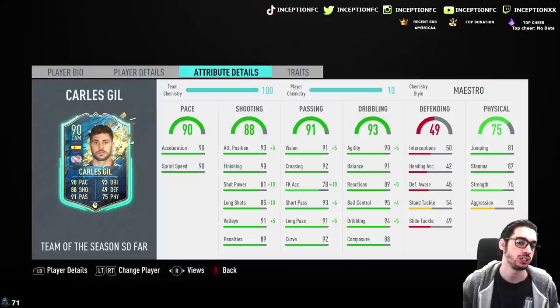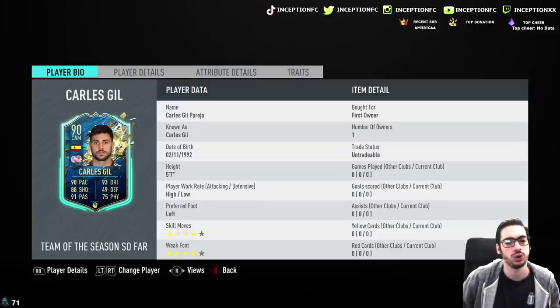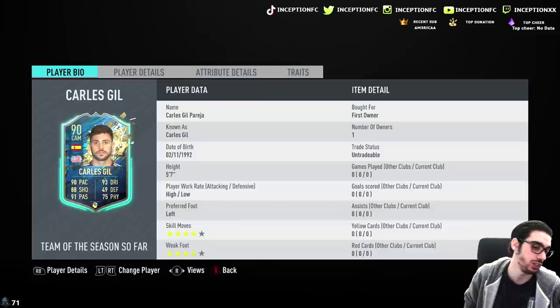With Carlos Gil, ladies and gentlemen, we're looking at a card that is 90 acceleration, 90 sprint speed, which is decent for pace. We are going to be checking out his height and work rates. He is a 5'7" player with high-low work rates, left-footed with four-star skill moves and a four-star weak foot. Right off the bat, I don't like the high-low work rates, but it could actually work out really nicely in the team.